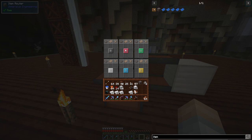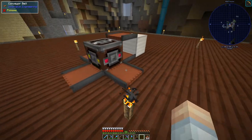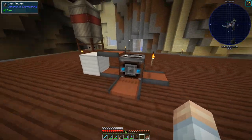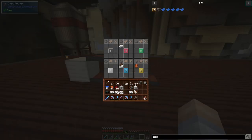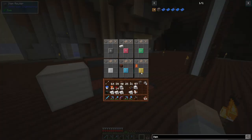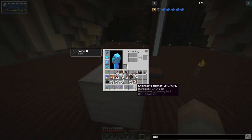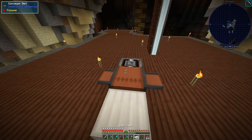Now I get it — we want iron ingots to go one way, so iron ingots should come out that direction. Yellow we'll do leather. Blue will do treated wood planks. And green will be sticks. So far so good — let's see what this does.